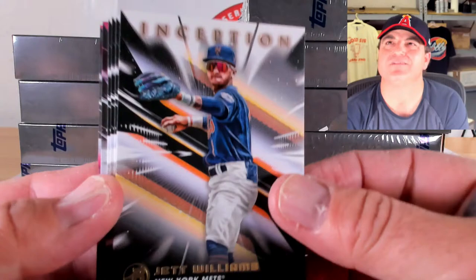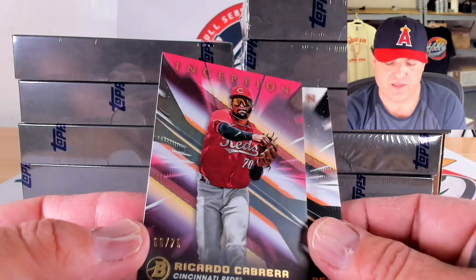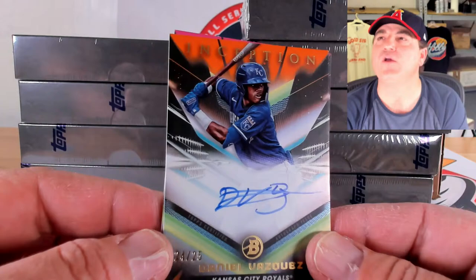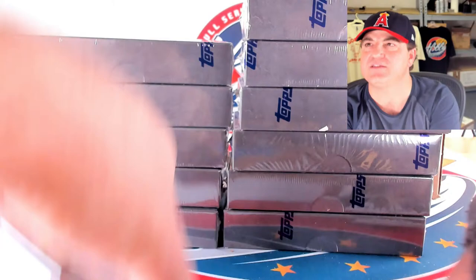Jet Williams, Leandro Arias, Jonathan Mejia, and Puka Grego on base. Magenta to 75, 66 out of 75 on Ricardo Cabrera. Dual numbered autos — orange to 25 Daniel Vasquez, 24 out of 25 — so it starts gold then orange, no base card. Willie Vasquez, 21 out of 25, and Alfredo Duno, 7 of 75 on the magenta.